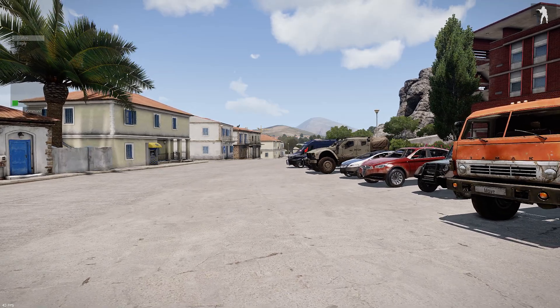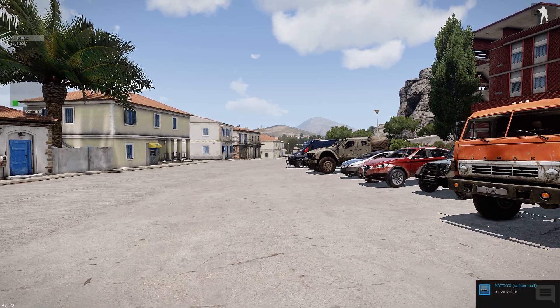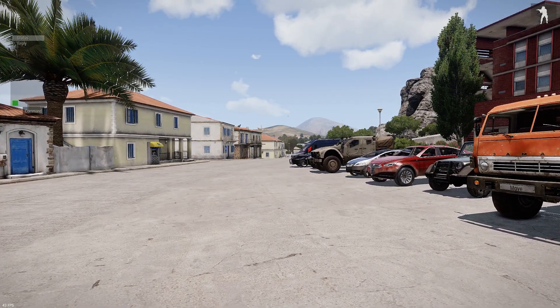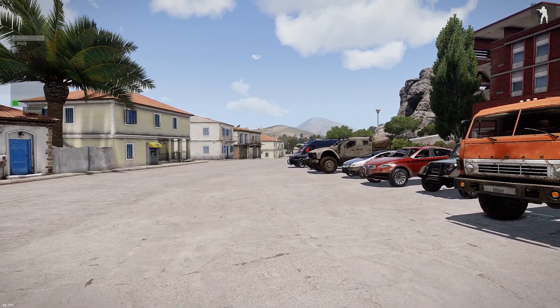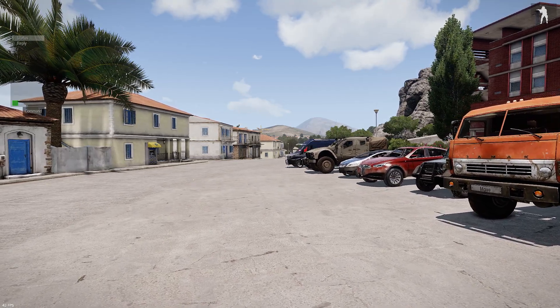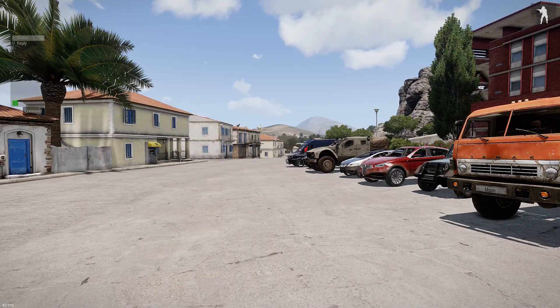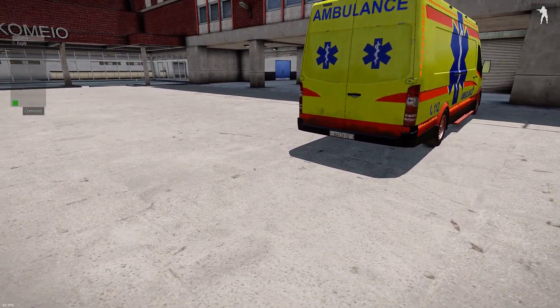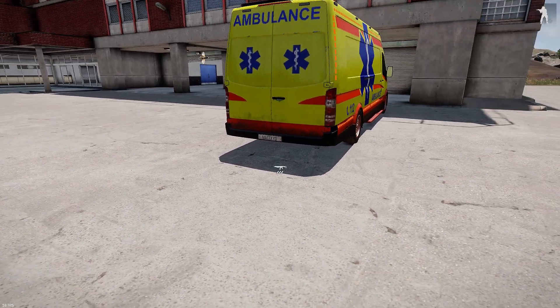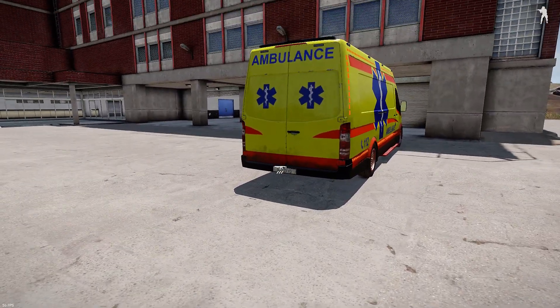Hello guys, welcome back to another map editing tutorial. It's not really a map editing tutorial in that sense, but there was a new thing you can add to your missions. It does work in multiplayer — I had a look and tested it. So it's basically adding custom number plates to a vehicle.